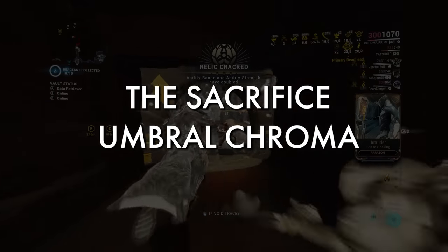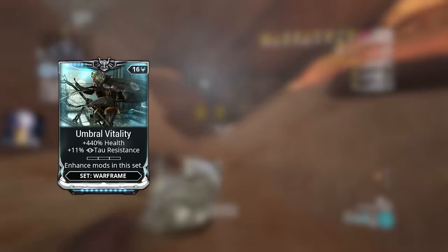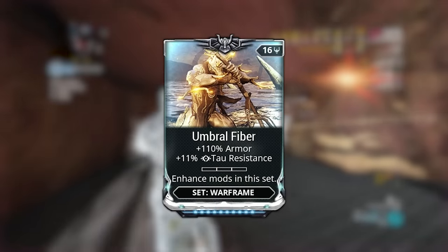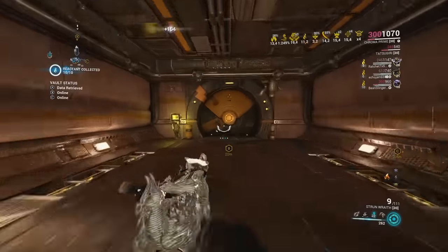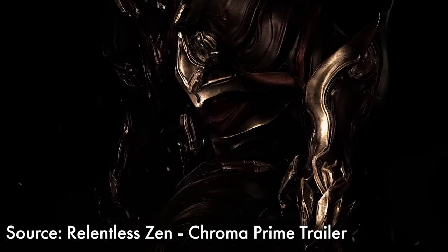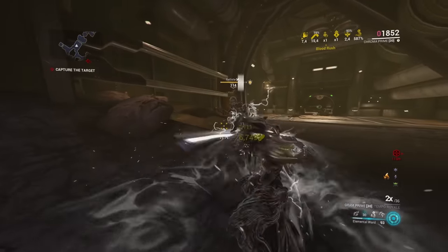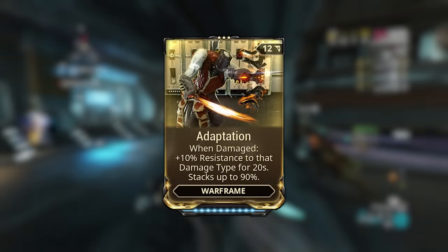Umbral Chroma became a thing, and you could push Vex Armor and general tanking to the next level with Umbral Vitality, Umbral Intensify, and if you had space, Umbral Fiber. Chroma had become better — still not as strong as pre-nerf Vex Armor, but better. Come Chroma Prime, we got the Rubico Prime — one of the best snipers for Eidolon hunting to this day — and the Gram Prime, which became the best melee in the game at the time. With the Arbitrations update we also got Adaptation, which allowed Chroma to tank significantly better.